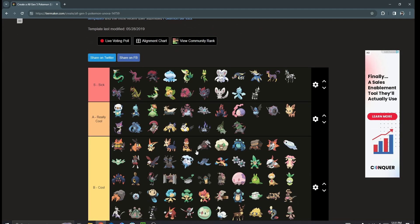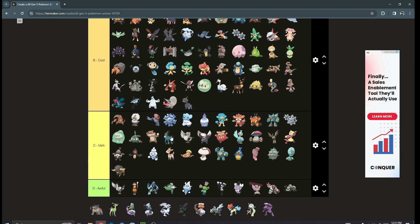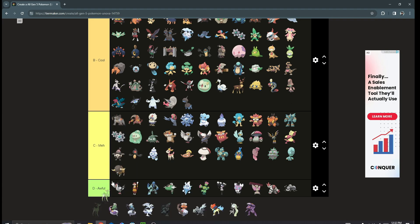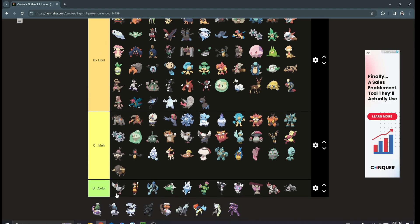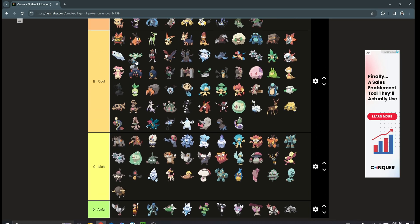Finally we get to the legendaries. Cobalion I like the most out of the Swords of Justice — probably high A tier. I don't really care for Terrakion, putting it high C tier. Virizion can be high B tier — I like it better than Victini. The Genies — Tornadus, Thundurus — they don't really sit right with me, they're not that cool. I think they can be low B tier, though I like Thundurus a bit more.